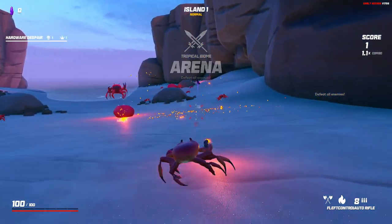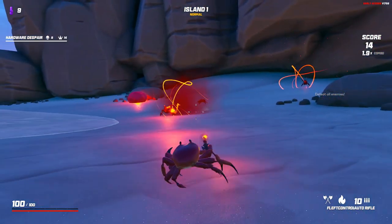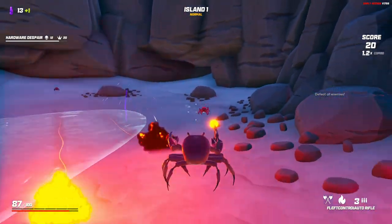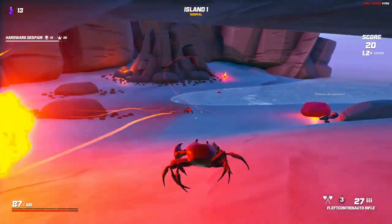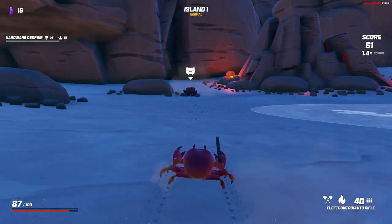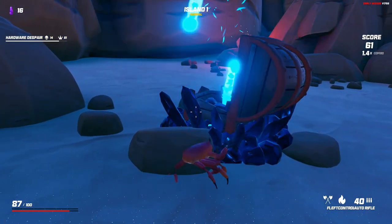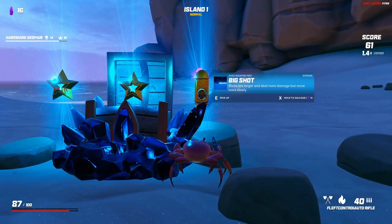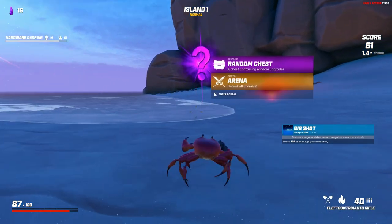New run. My grenade is now mapped to a button I like, and I've found where the cooldown indicator is — bottom right. I need to save health on these early easier islands. I use grenades more carefully. Chest options: big shot — shots are larger and deal more damage but move slowly; power armor; and damage increase against armored enemies. I pick big shot, then there's a random chest.